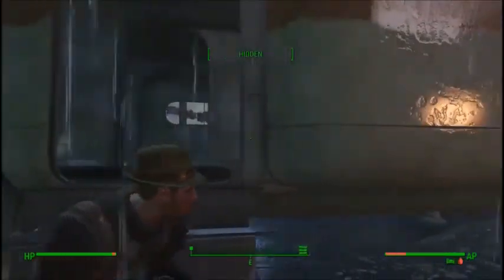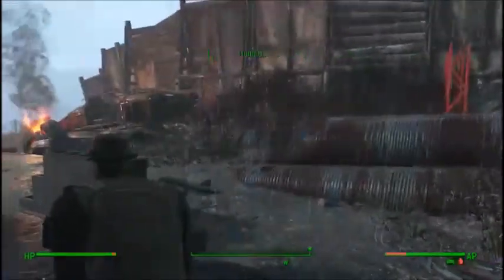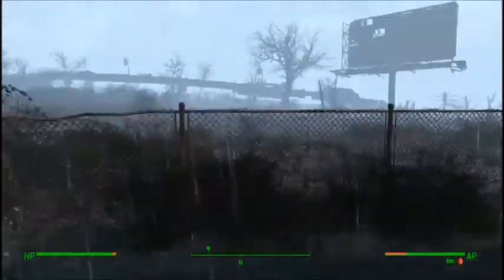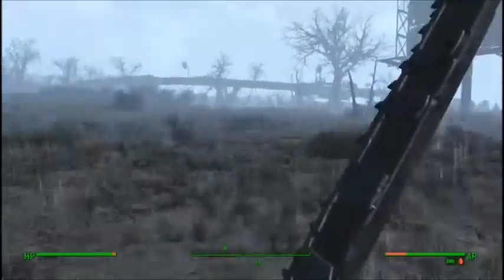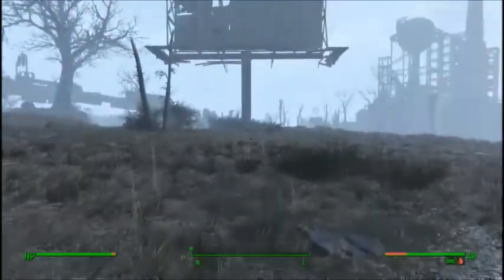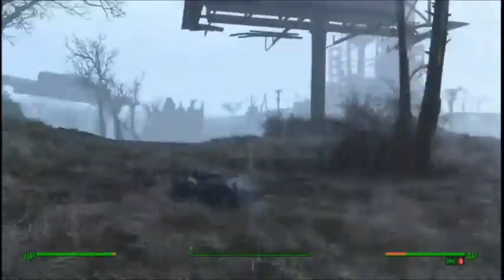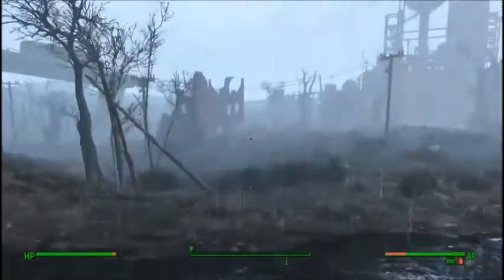We are back in Fallout 4 Survival, still with Oliver Rayson in the Wasteland, and we are getting rained on quite a bit. Our first priority is water - we need water because we are very dehydrated, thanks to taking a couple of stimpacks in the last episode. We are going to try and find a puddle or something so we can fill our water bottles up.